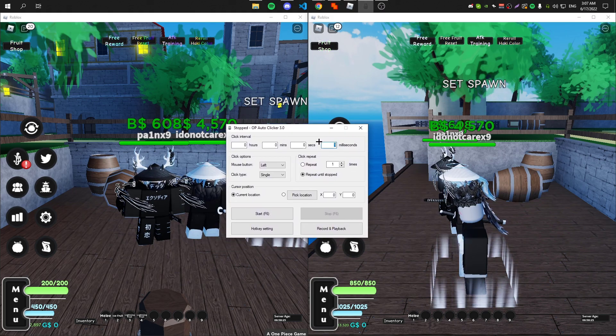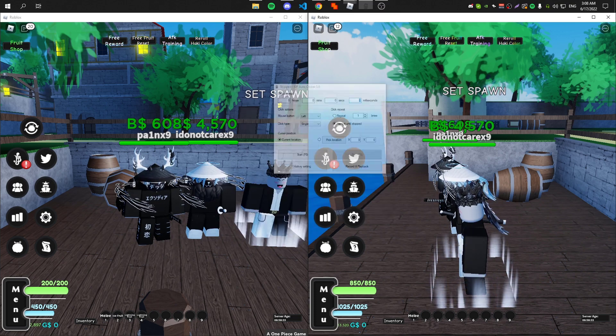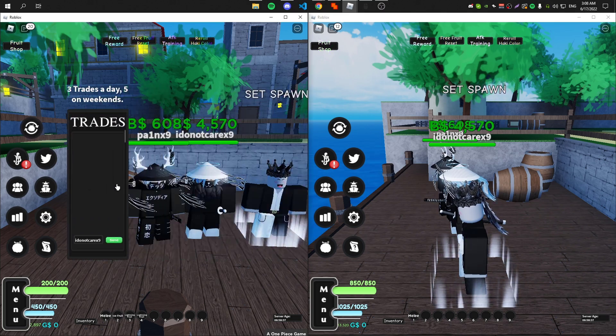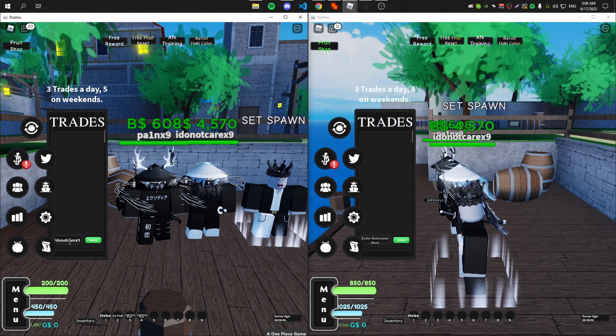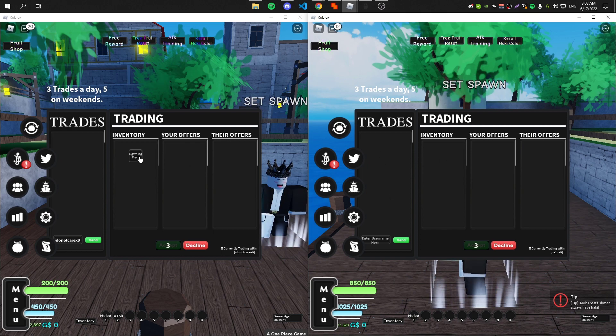Go ahead and turn on the auto-clicker and set it to the fastest settings. Also put it on a hotkey — mine is F6. Now you're ready to do the dupe. First, go ahead and trade your alt, and once you're in the trade, put whatever item you want to dupe.